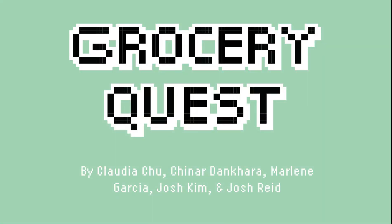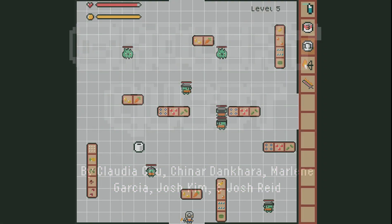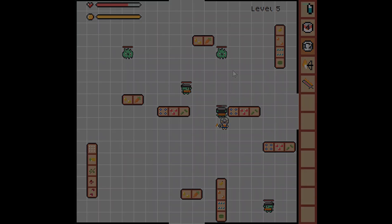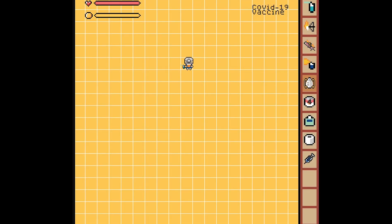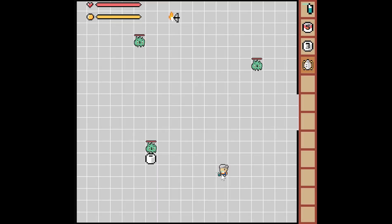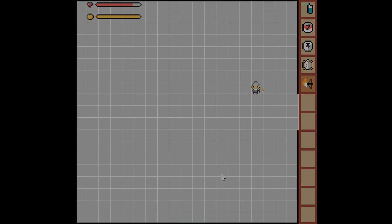Hello and welcome to our game Grocery Quest. In this game, we'll be playing as a grandma in COVID times on her perilous journey through the grocery store. The main objective of the game is to get through all the rooms with your health intact to reach the vaccine. But first, you'll have to fight your way through each level, battling anti-maskers, sneeze clouds, and other enemies along the way. Luckily, you'll have the help of potions and weapons that you can collect in each of the rooms. Let's go ahead and get started.